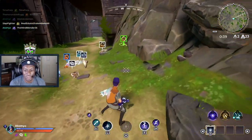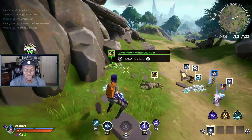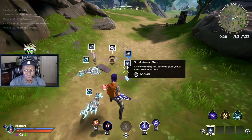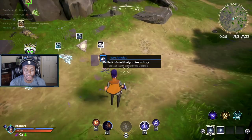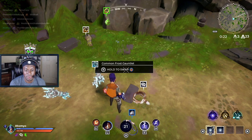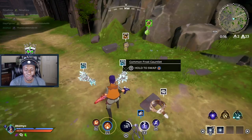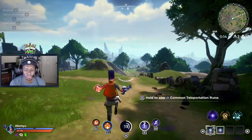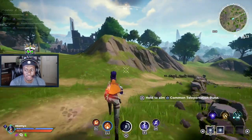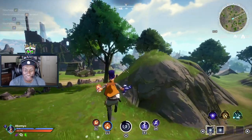He had like a tornado ability — I don't know if I want to try wind. I feel like we should try fire. Looking back on Avatar, fire and lightning might be the play. Common teleportation — alright, two kills off rip! I'm going to go fire. Zone is pulling this way, let's move.